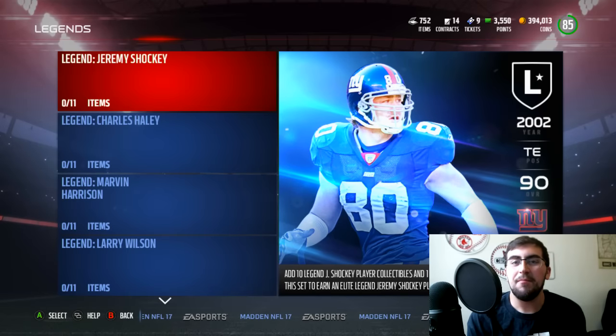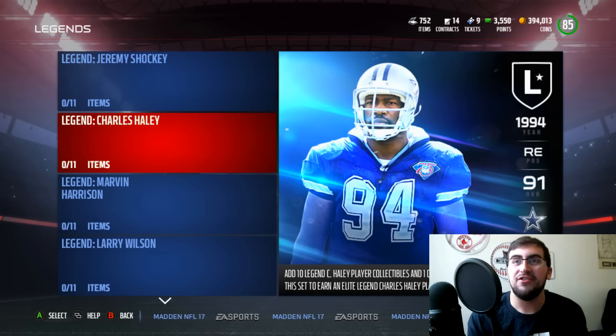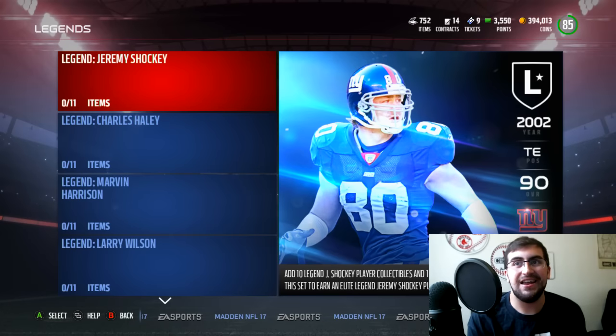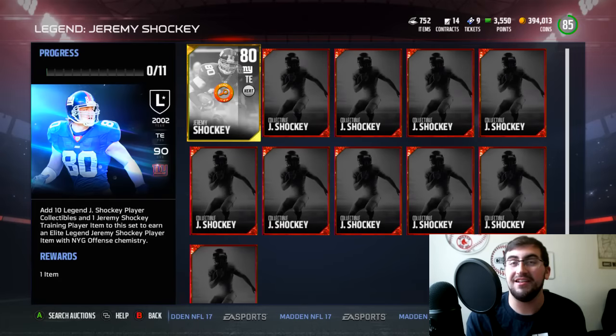What's going on guys, I am with the Moose and today we're back on Mutt 17 opening some packs for these legend cards, and they are very, very nice. We got Jeremy Shockey and Charles Haley. Charles Haley is a 91 overall and Jeremy Shockey is a 90 overall. Still should be very good though, and pretty excited about it. So let's hop right into this set.